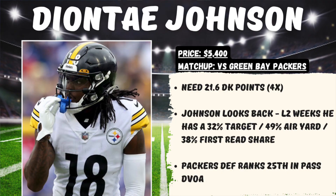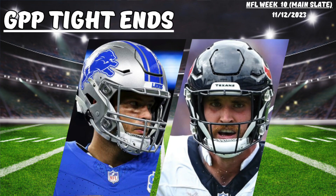The last wide receiver I want to highlight is Deontay Johnson of the Pittsburgh Steelers, priced at $5,400 in a matchup at home against the Green Bay Packers, where we would need 21.6 DraftKings points for him to hit 4x value. Deontay Johnson looks back. Over the last two weeks, he's seen a 32% target share, 49% air yard share, and a 38% first read share — really love those numbers. This Packers defense has not been great against the pass, ranking 25th overall in defensive pass DVOA.